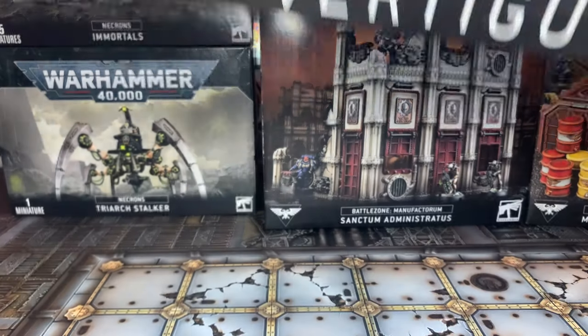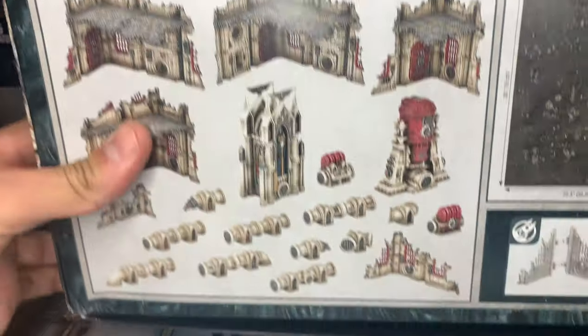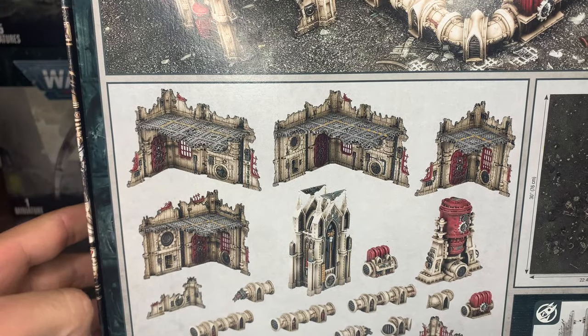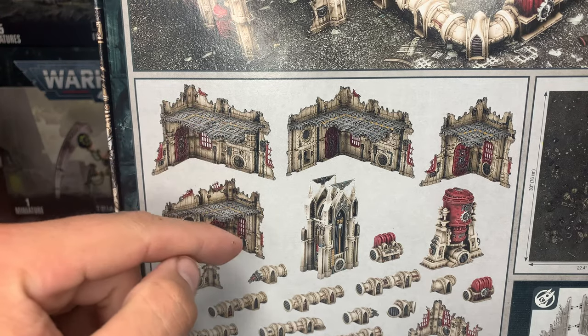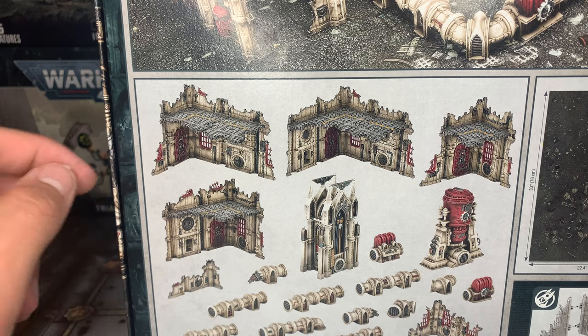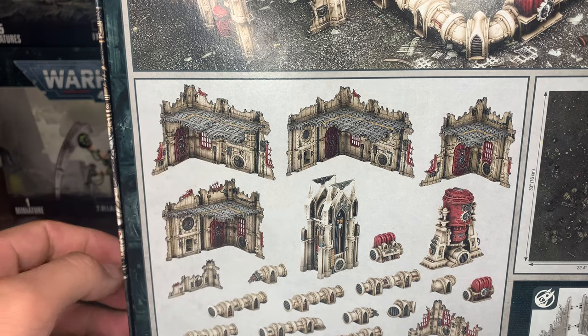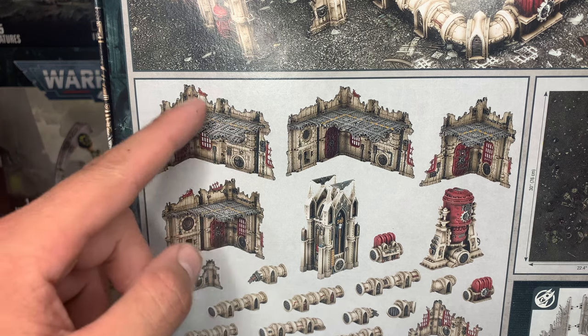It includes a lot of different terrain. I'll show you in the back. I wish it came with like maybe one multi-level section — what I mean by multi-level is like, you know, three stories. But as you can see, most of these are kind of like double story sections.